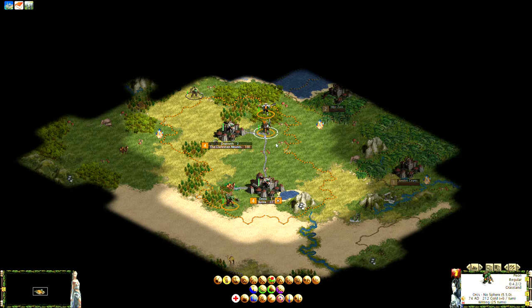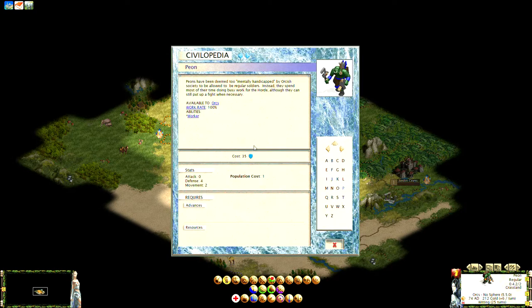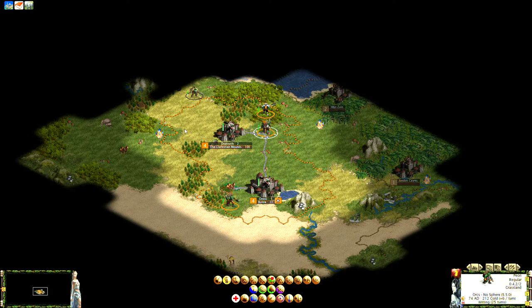Our peon is done building the road, but there's a crog up here. Luckily, the orc peon has four defense — really good for a worker unit, as most worker units have little or no defense. I still don't want to get attacked by a crog just in case. I'm thinking this area would be a good city site, so eventually we'll need a road to it and a connection to this resource — the Agati Crystals. I'll start moving that way now.